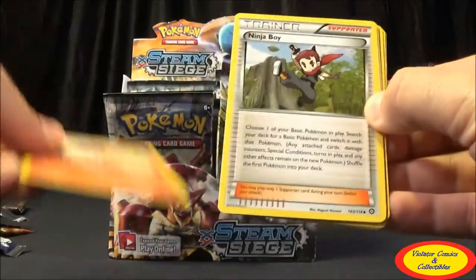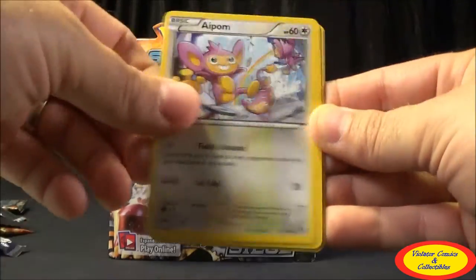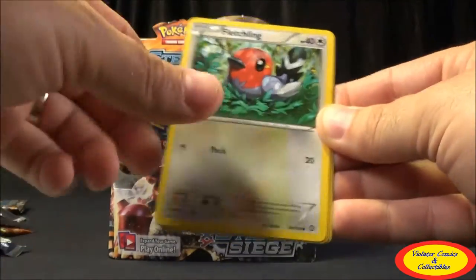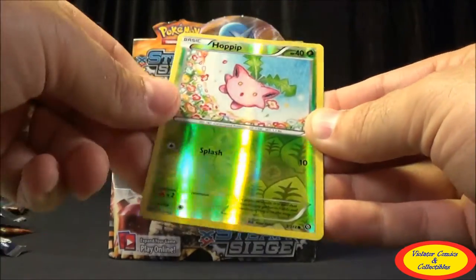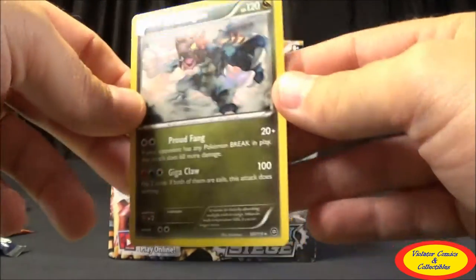Eighth pack: Monferno, Ninja Boy, Klink, Yanma, Aipom, Clauncher, Fletchling, Seedot, Hoppip Reverse Common, and a Druddigon Regular Rare.